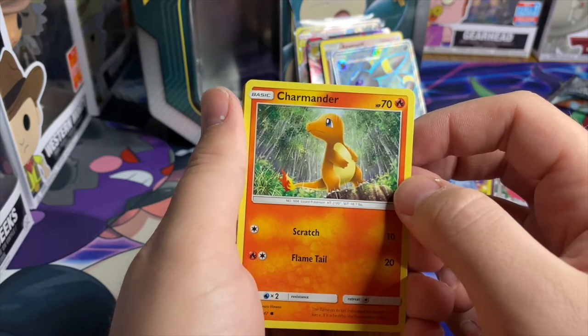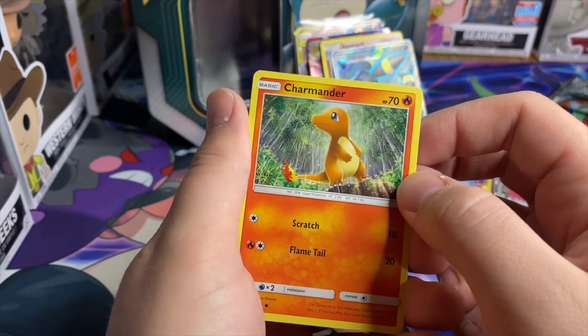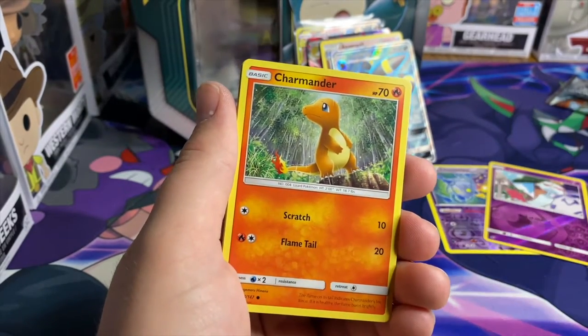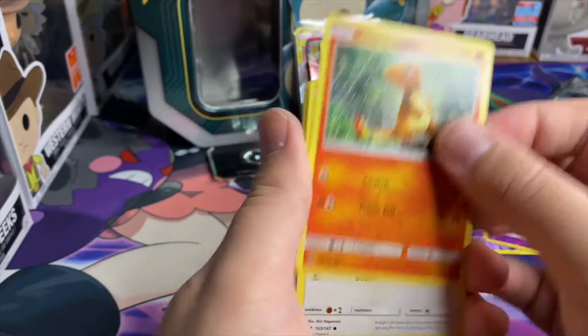Charmander! That's so classic, man. That reminds me of the episode where that dude leaves him in the forest and he has that leaf over his tail so it won't go out — oh man, talk about the feels.